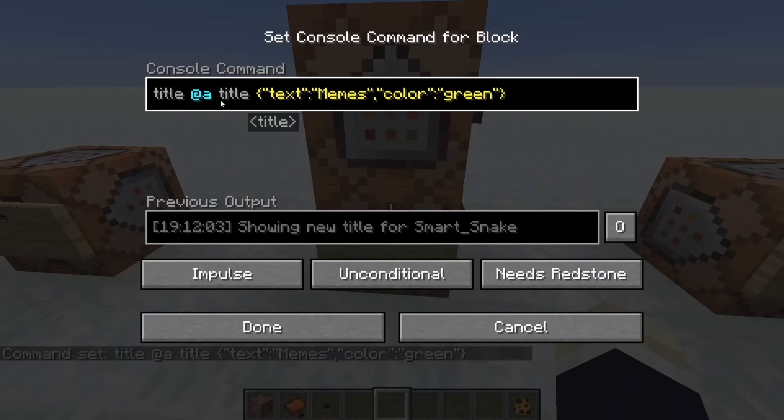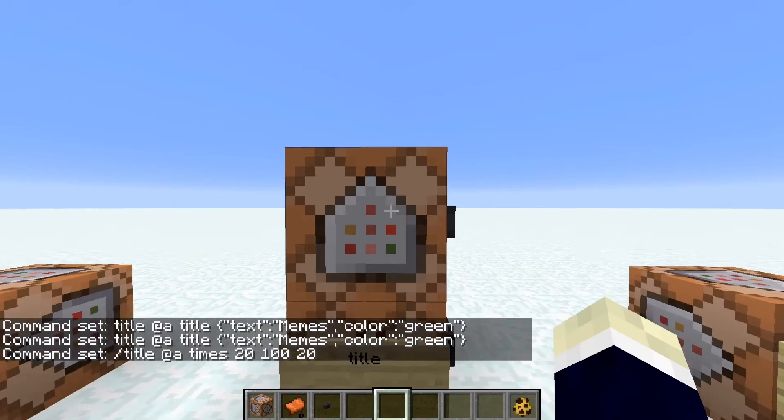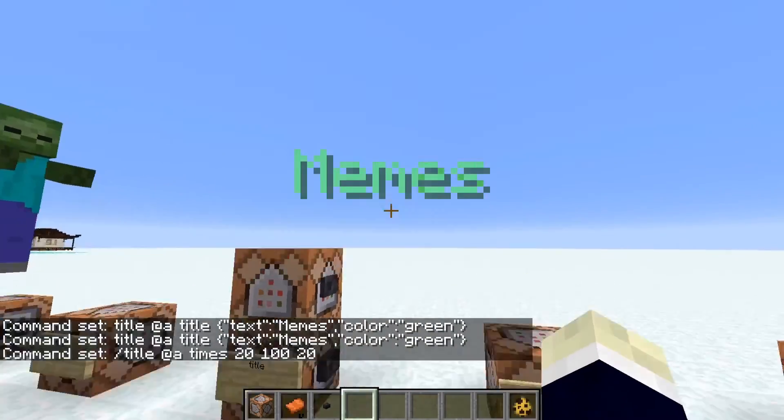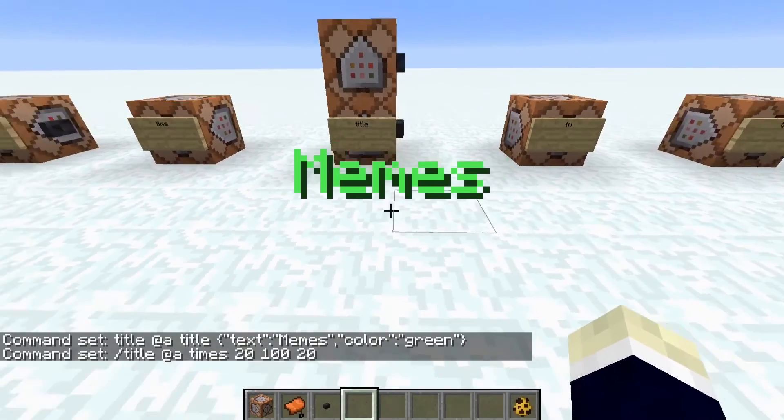The title command: type title and then some JSON text with whatever you want it to say and the color, plus how you want it to fade in and out. You can also use the generator at minecraft.tools. Boom — see that, it's fancy. Really cool.